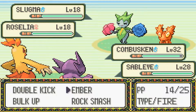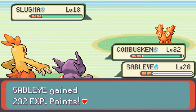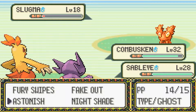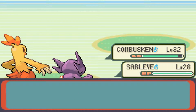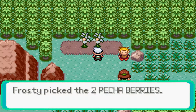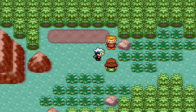We also went through the Fiery Path. In all three versions there's a 15% chance to get a Machop. In Ruby and Emerald, a 2% chance for Grimer and a 25% chance for Koffing; Sapphire reverses those percentages. All three versions share a 10% chance for Slugma, a 30% chance for Numel, and an 18% chance for Torkoal. So mostly more Fire types, some Fighting types, and a couple of Poison types entering the mix.